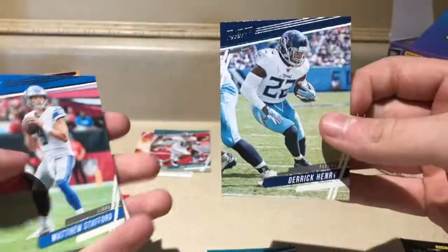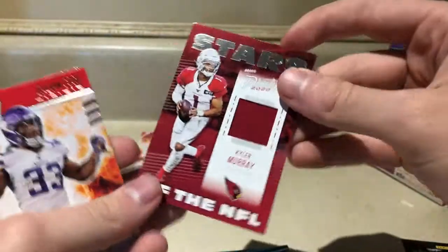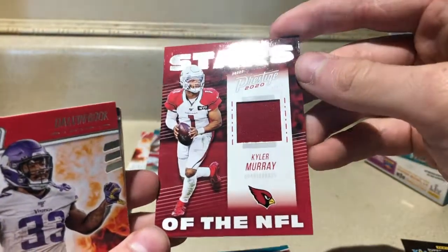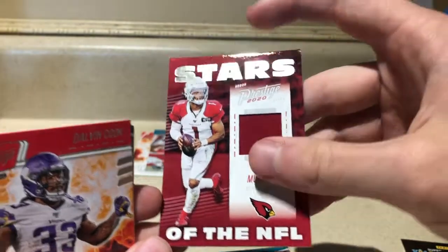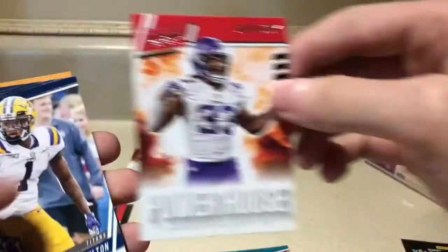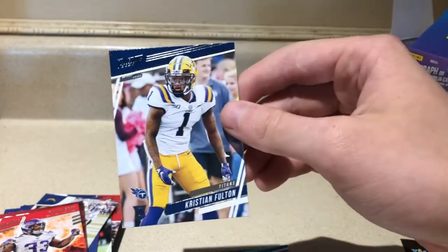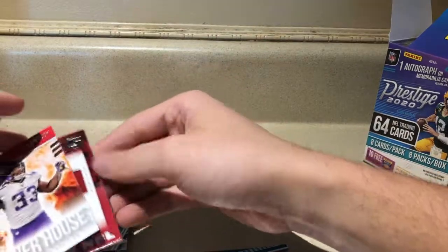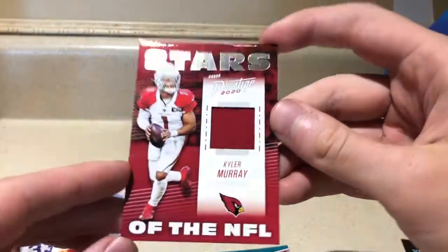So we got Jalen Smith, Drew Lock, Deshaun Jackson, Derrick Henry, Matthew Stafford, and — what do we have here? It is a Kyler Murray jersey card. We have tremendous luck pulling Kyler Murray cards, and we have another one here. Stars of the NFL, Prestige 2020 — Kyler Murray in the jersey! Dalvin Cook Powerhouse and a Christian Fulton card. Lucky card — man, what a pull! Kyler Murray — that's a huge dub here on the video.